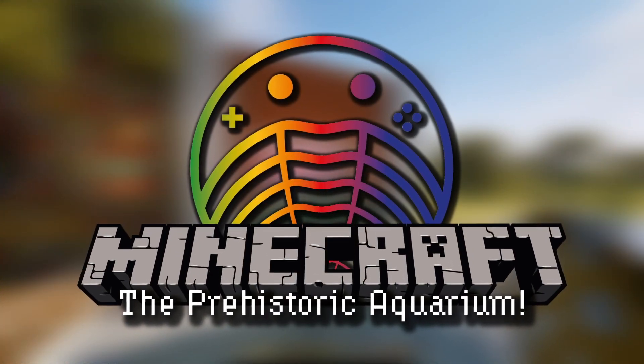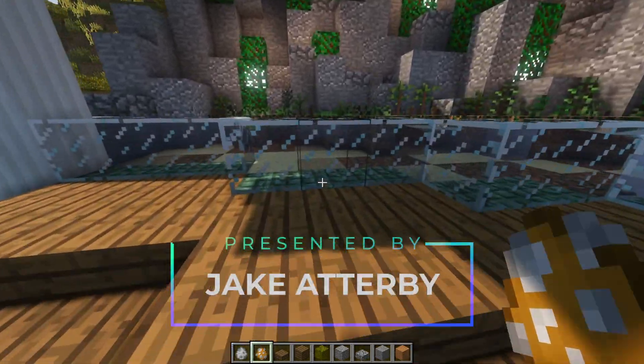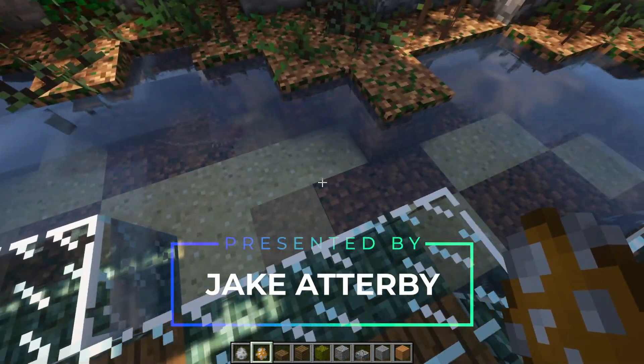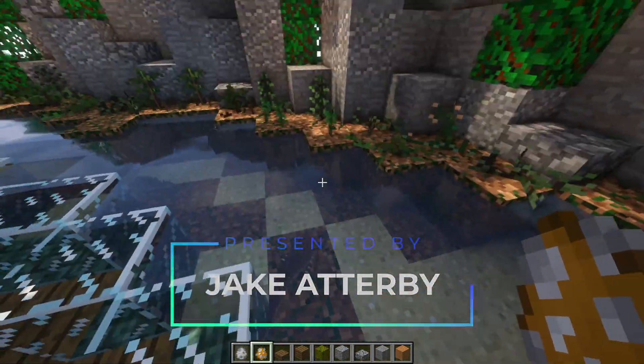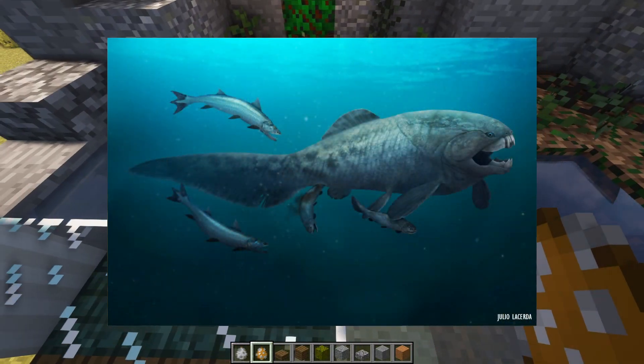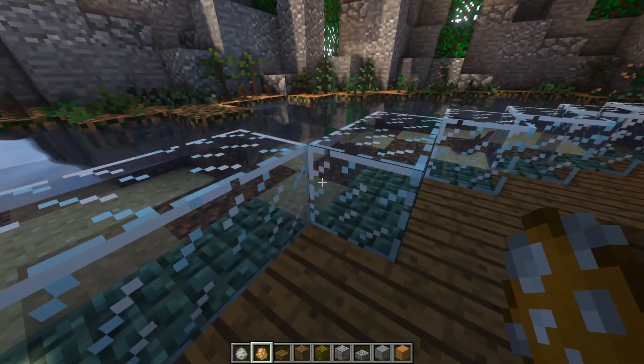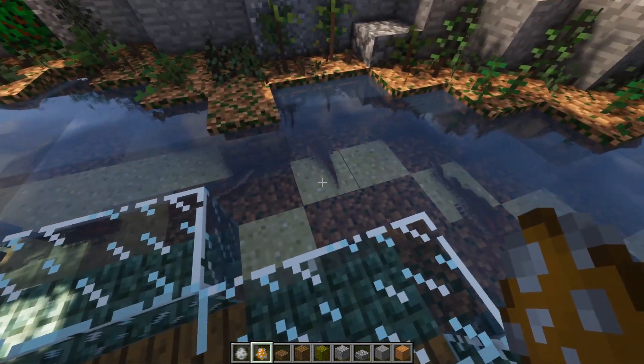Introducing our latest fish: it is Bothriolepis, which is a freshwater placoderm. Do I need to explain what a placoderm is? We've only really talked about Dunkleosteus on the channel before — that's probably the most famous placoderm. It's the amazing Devonian armoured fish with its scary bear trap face kind of thing.